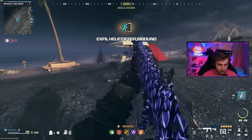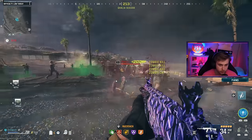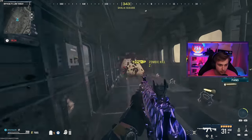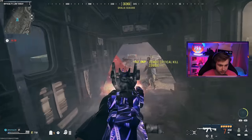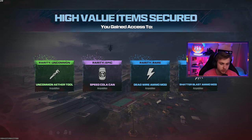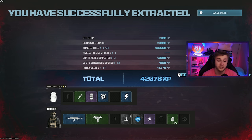Let's go ahead and call in our actual exfil chopper and get out of here. There are so many more zombies trying to exfil late game. Zombies can also come onto the helicopter, so your fight's not over the second you get on — you've gotta keep fighting for your life as you take off. And we made it out. We got an Aether Tool, Speed Cola Can, Deadwire Ammo Mod, and Shatter Blast. We got 42,000 XP from that because I had 1,700 kills in that game — that is an insane amount of XP.